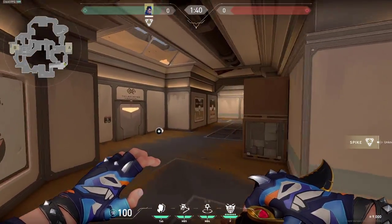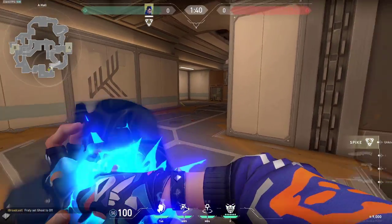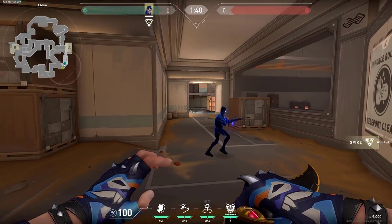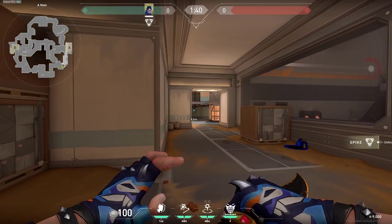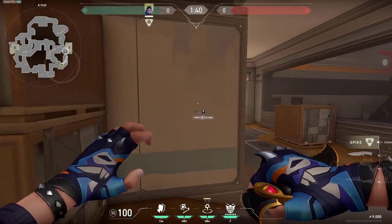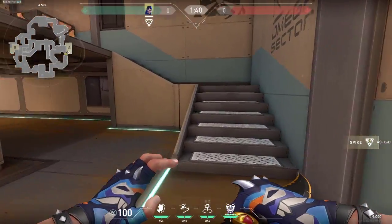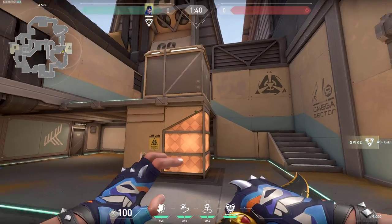We will start right here on A side when you are attacking. So very simply, when you are going into this A main, all you need to do is send your clone in so that way it checks the corner. If there is no one holding it, it will just continue its way all the way here. Another useful thing you can do is very simply send in your TP all the way here in the back. The TP will go there and when you are entering, you can either fake TP or combine it with your flashes, then TP to fake your position so the enemies pay attention to it and might get distracted. You can get the entry.